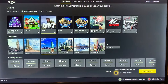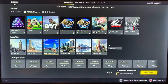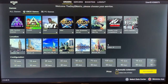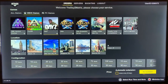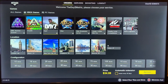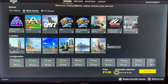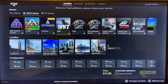Then you pick the slots — in this case I'm going to purchase a 10-slot. This interface can be a little buggy, but regardless, I'm going to purchase this 10-slot which is $13.99 currently. You hit purchase and that's it.